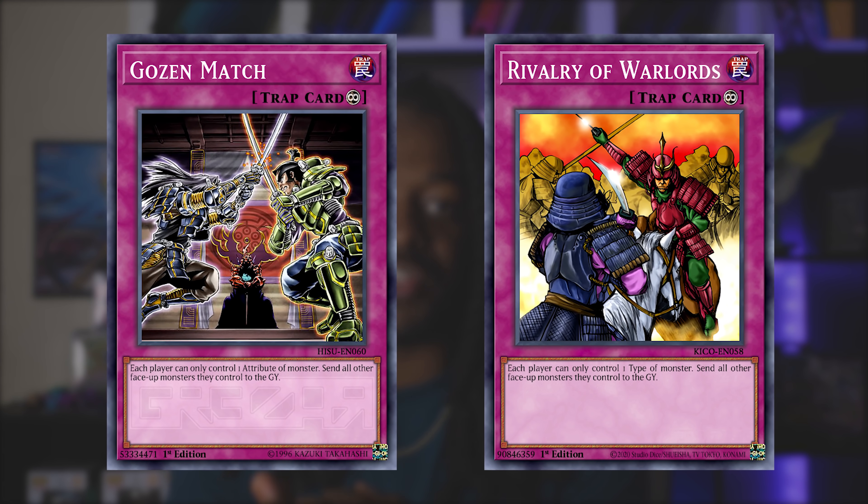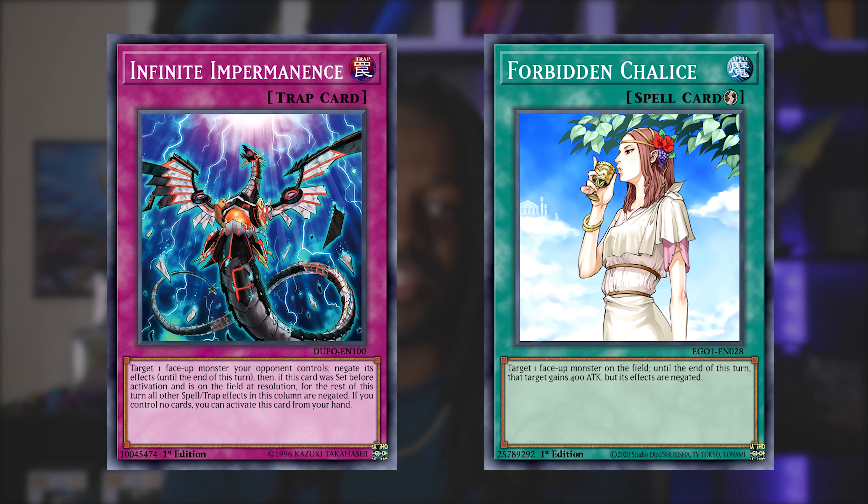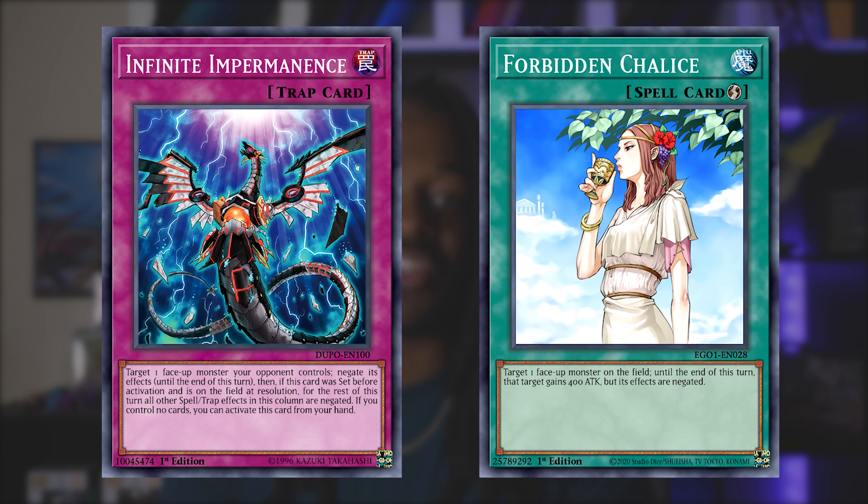There are some cards that work pretty flawlessly against almost all strategies across the board. Rivalry of Warlords and Gozen Match are very powerful Yu-Gi-Oh cards — since there aren't a lot of omni-negates in this format, these cards slot in well for breaking boards and preventing your opponent from making them. Other stars are Infinite Impermanence and Forbidden Chalice. While Infinite Impermanence could be hit by Crossout Designator, Forbidden Chalice almost does the exact same thing, negates cards, players don't normally play it in their main deck for that Crossout Designator, and of course it's a quick-play spell — the best icon in the game.